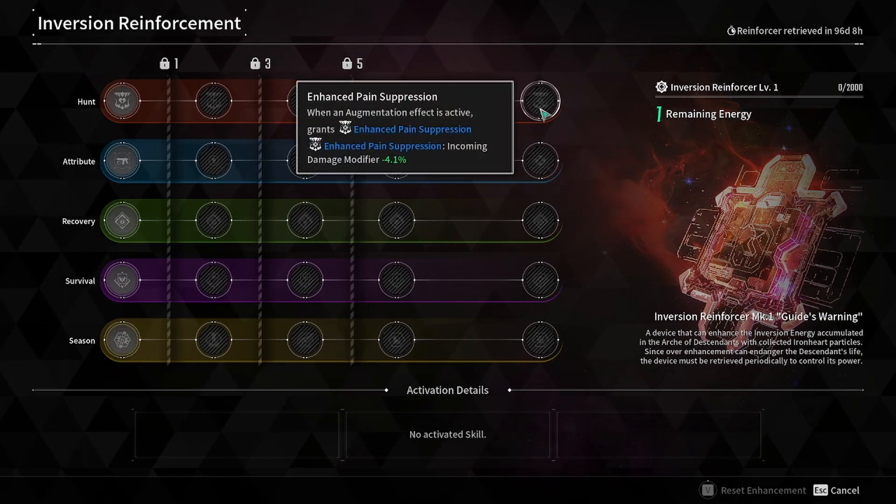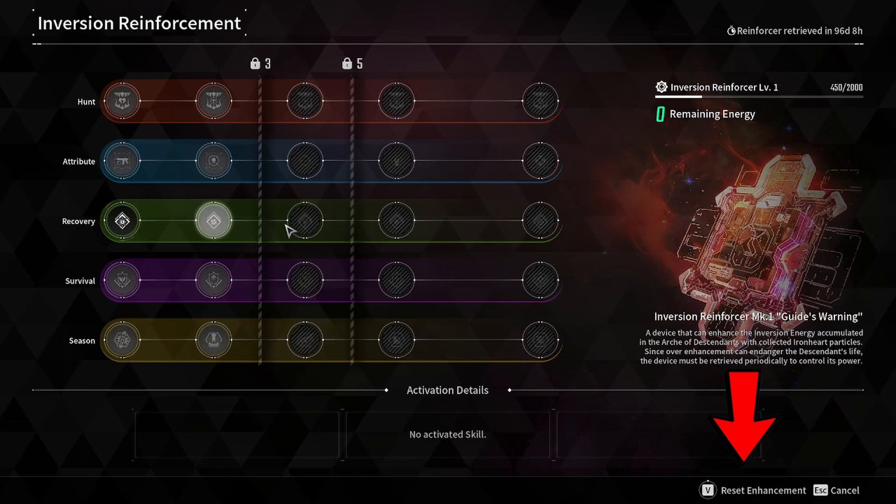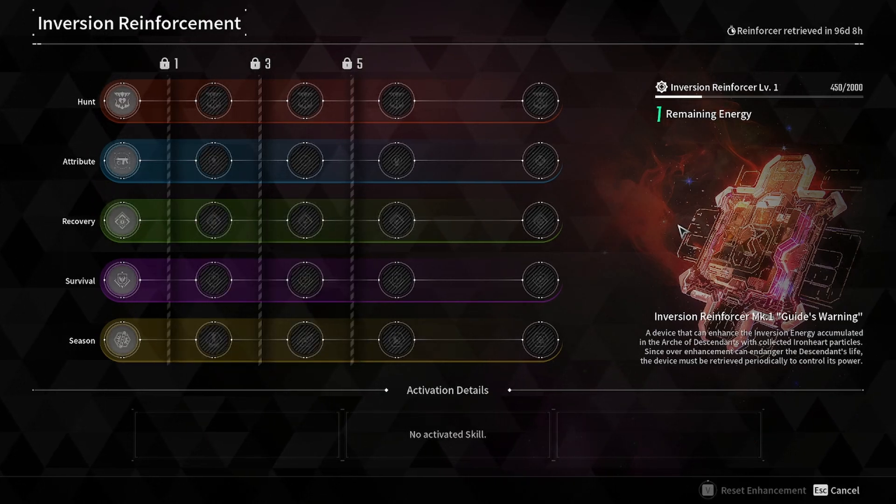These activated skills apply to all of your descendants. You can also reset your Inversion Reinforcement level at any time for no cost or penalty, so feel free to play around with the combinations at your leisure.